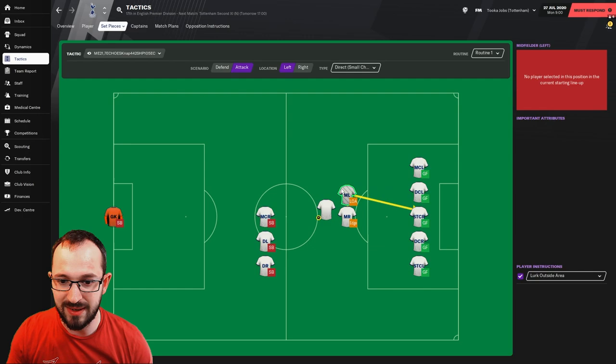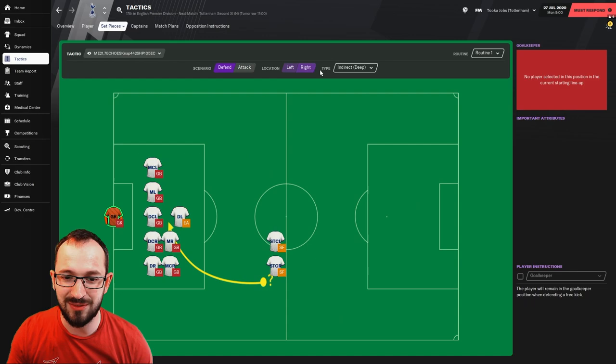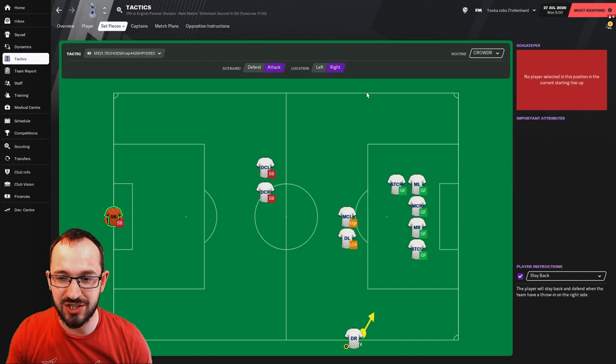Wide attacking left and right, and then deep attacking right and left, and now defending deep left and right, defending wide right and left, and defending small chance of shot left and right. Finally, the throwing instructions: defending right and left, and attacking left and right. No long throw-ins? Shocked — it's a NAP tactic, what is happening? But we all know that with the updates, the long throw-ins changed slightly, so that might be his way of getting around it now, because he's changed, he's adapted, and hopefully it works.